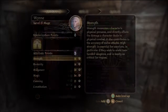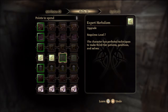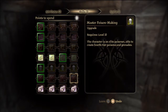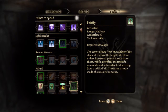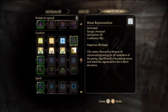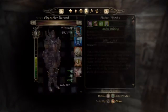Let's level up Wynne — she's level 15. And again, it's all that really matters: her magic and willpower. You could put some more in constitution, but I'm not going to bother. I'm going to go for Herbalism all the way before we go for Combat Training. Life Ward — I don't really want that right now. Petrify is a good one. Cleansing Aura is good, so to get there I'll need to get Life Ward at some point. We'll go for Petrify. She needs some more offensive spells.